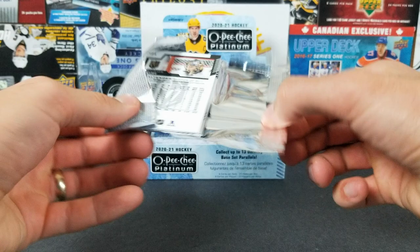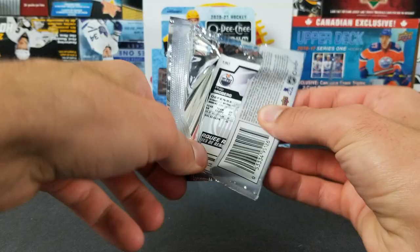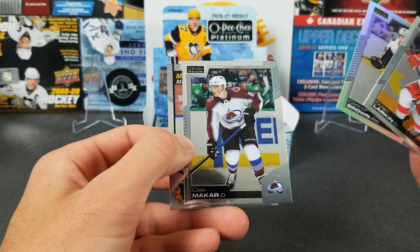Thomas Chabot, Carey Price Best in the World, Alexiev marquee rookie, and Marc-Andre Fleury. We got Colton Parayko, Dylan Coughlin, a retro rookie, and a rainbow premiere retro of Tara Vinen and Philip Roberg. Dylan Larkin, Connor Brown rainbow, Kiefer McCar, and Kurishev marquee rookie.